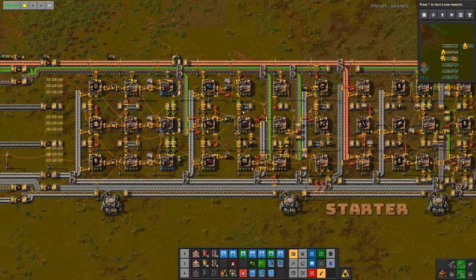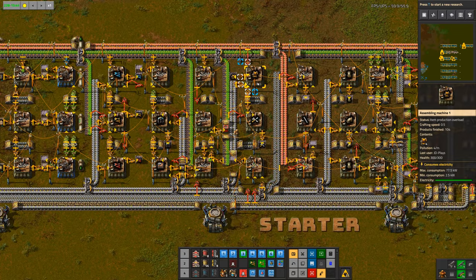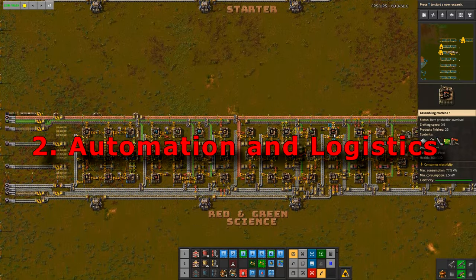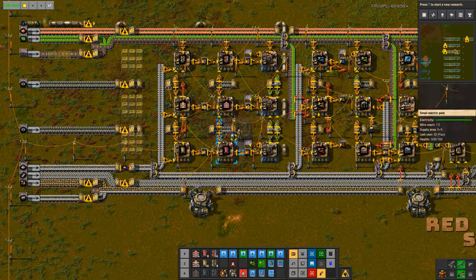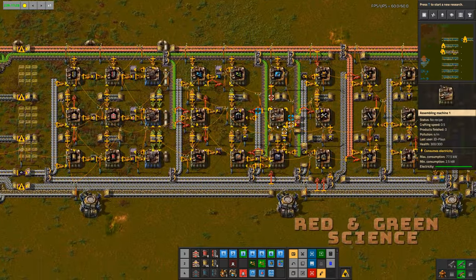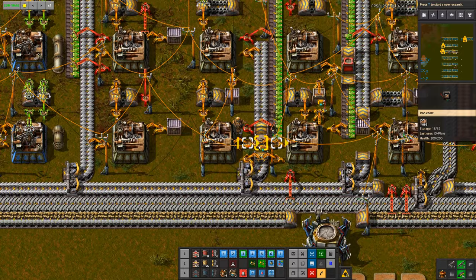So you only really need to get the belt district up and running, get Inserterville up and running, and probably have the assembly machine section partially running because you're going to need assembly machines, miners, guns — depending on how many biters you've got to deal with — and probably pipes. The whole far end you can just leave as ghosts. That's the idea with the starter version. Next up, we have red and green science — our second blueprint. We've got yellow belt, red belt, all our inserters including stack inserters unlocked.